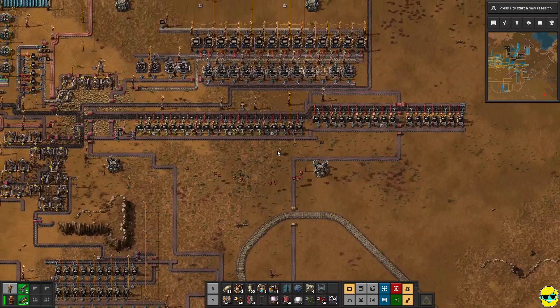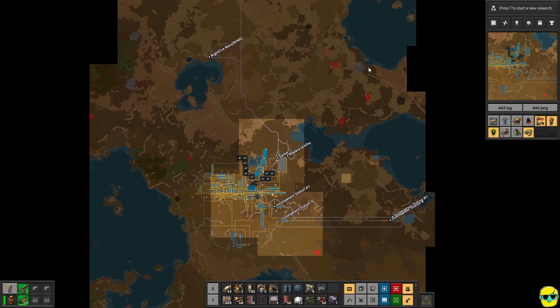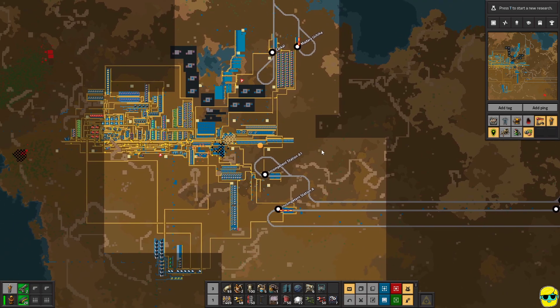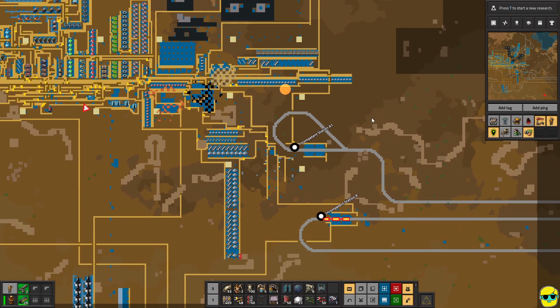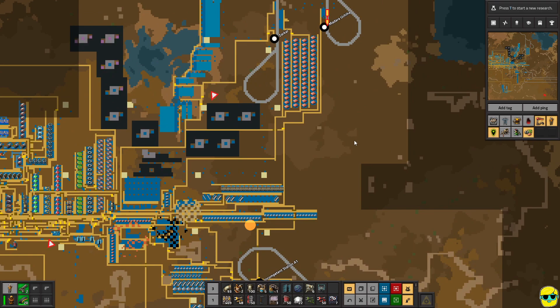Alright. So I think then — let's just look at the map. I think it's time to go over here, maybe, and bring in this iron ore. And I mean, look what we did with my copper smelting area — it's just way better than my current iron smelting area.